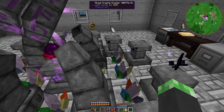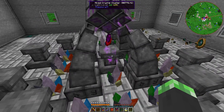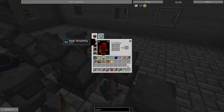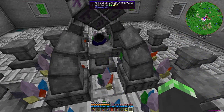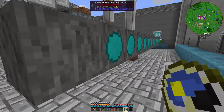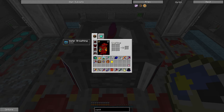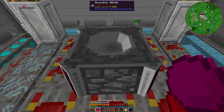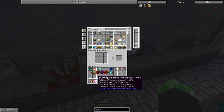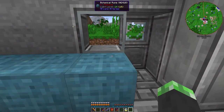I also need void metal, but luckily I set up automated alchemy downstairs. For now — the Eldritch Blood Orb. It didn't take the pearl, which I thought it would. That's fine.